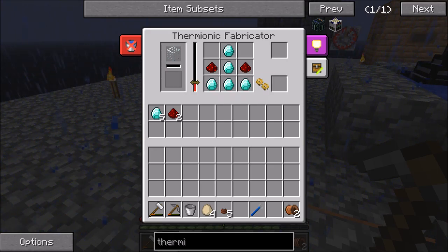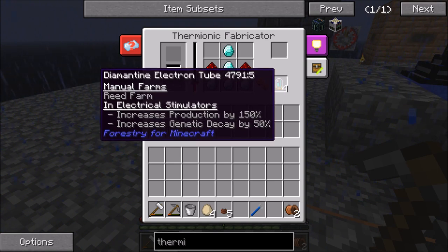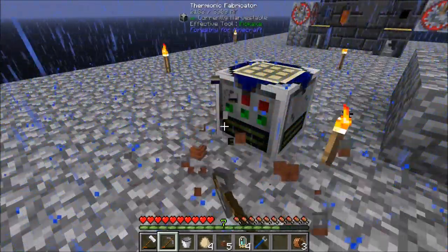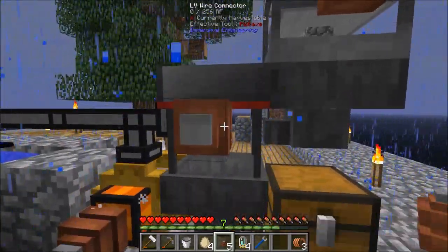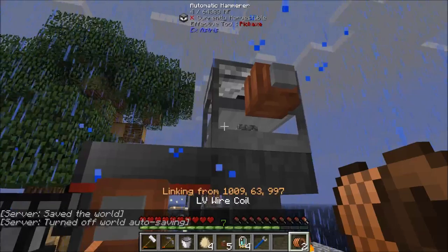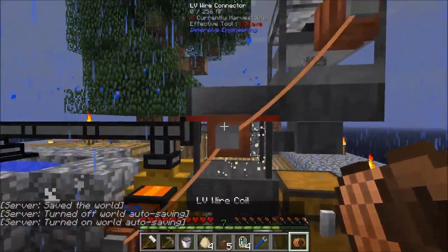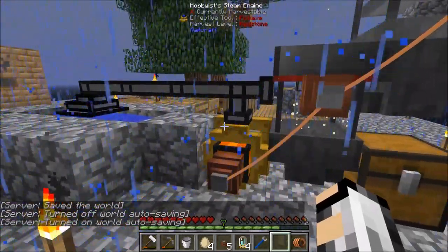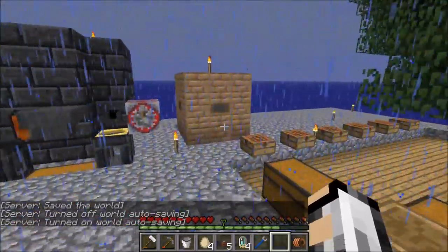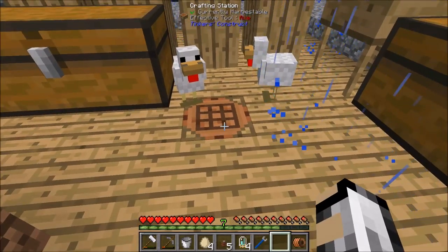So once that's done, it should melt down the glass and we can get these — there we go. Right, so now that's done, I'm going to turn the power off to it purely for the fact that it will just constantly absorb power always, even if you're not using it. Power that back up — we can leave that there.